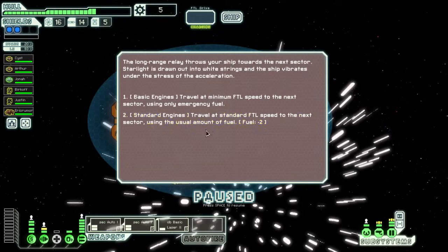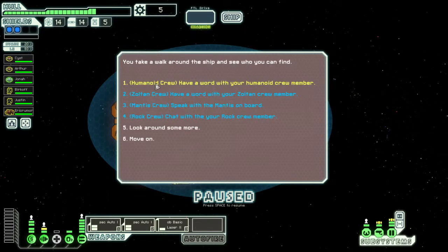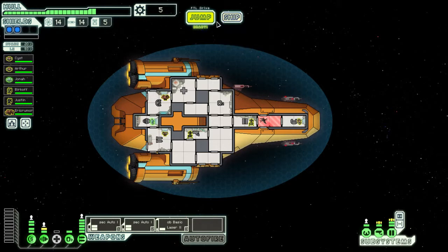We are in a new sector - the Zeta-5, I think it was called. Let's see if I can check that out. The Zeta-5, that's correct. It's a green sector which means it's more likely to be nice people, I guess. I've noticed that the layout is a little different on here. The doors in this room used to have four doors, it only has two now, which I believe means it will take longer to vent the ship.